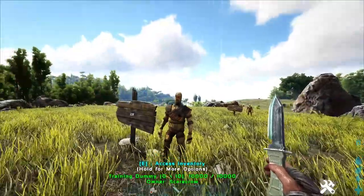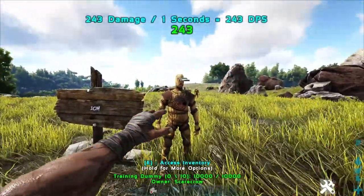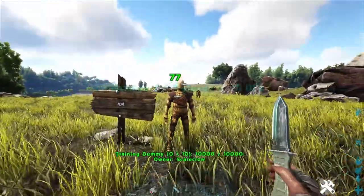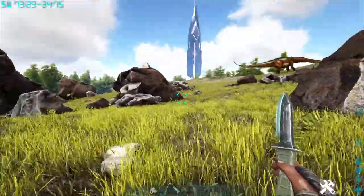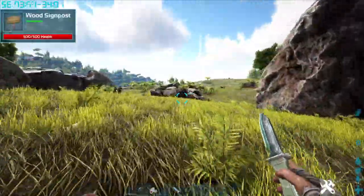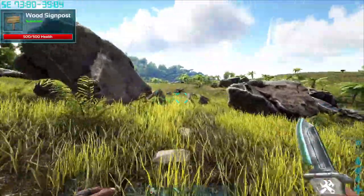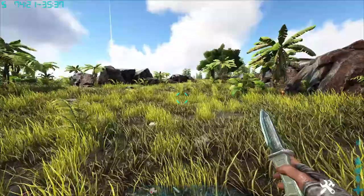It's a lot more useful if you throw it. We can see a critical hit does 243, and body shots do 77. The other useful thing with this weapon is that it does bleed damage. We'll try to find a dinosaur that's not so big and scary, like a Diplo, and test it out to show you guys the effects.